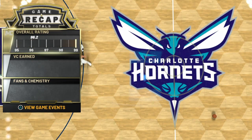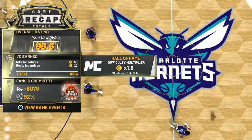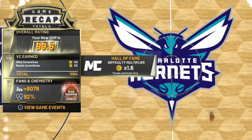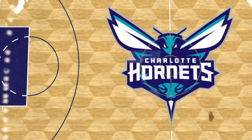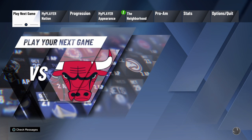I was doing this on Hall of Fame difficulty and as you can see I got a thousand VC in just six to seven minutes, whereas a normal 2K game takes 20 to 30 minutes. You're already getting way more VC than playing normally, and you also get double VC on MyPlayer Nation. Hope you guys liked this video — please subscribe, like, and comment new video ideas. I do glitches all the time. Peace out, God bless.